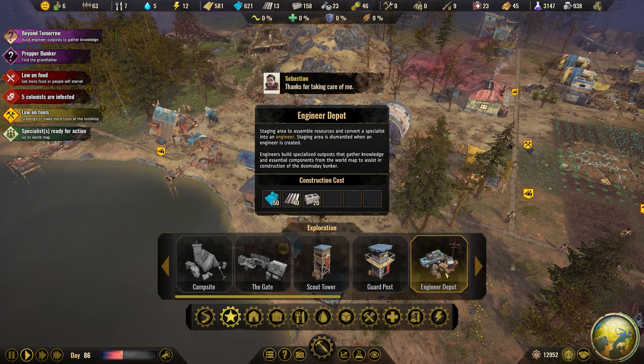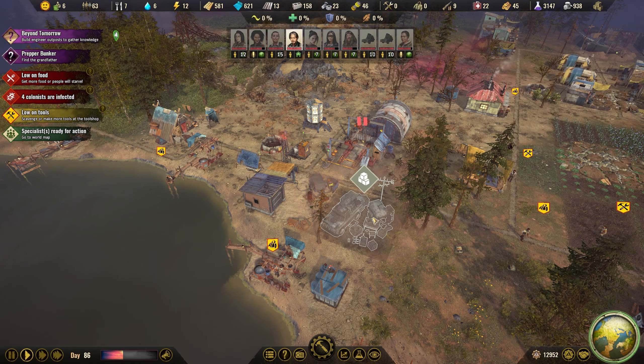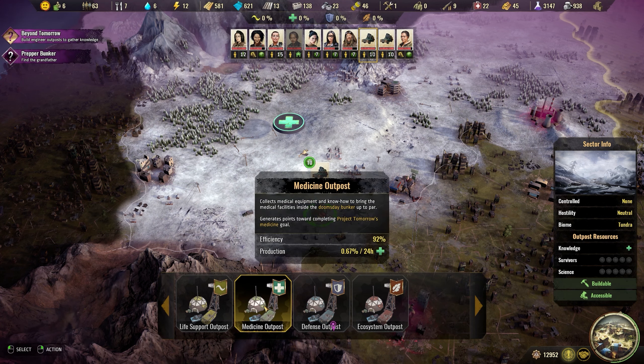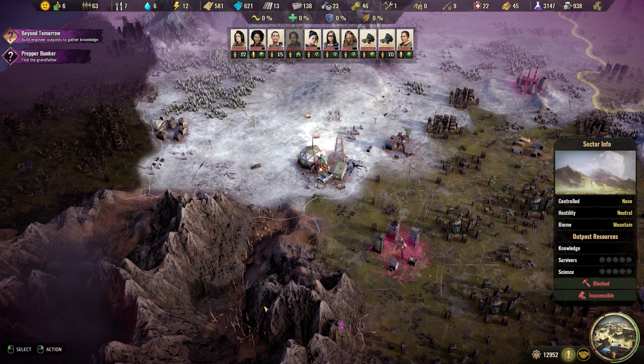What's more, just like a settler, the engineer is also consumed by the establishment of an outpost. You will not get the engineer back, even if you demolish the outpost. And what's even more beyond that, each outpost only generates a marginal amount of knowledge needed per tick. So you either need to be extremely patient and resilient, or you need to acquire a ton of specialists, collect a ton of resources, and build a ton of outposts.